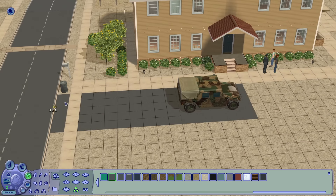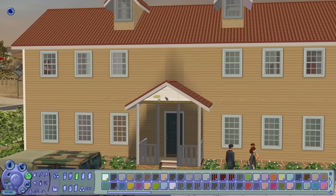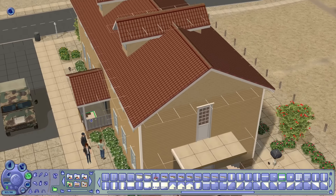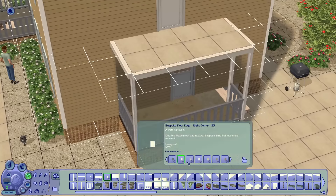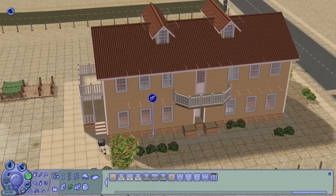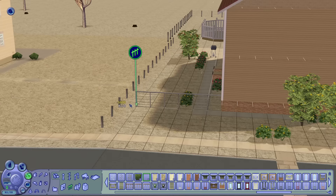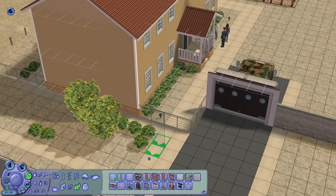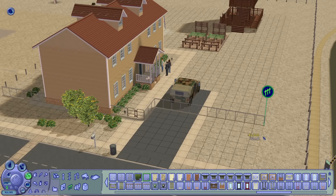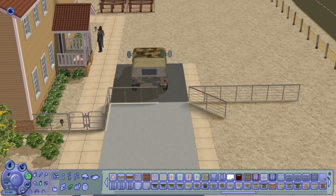I placed a driveway with a decorative - not drivable - car. I messed around with the idea of using a garage door but it just didn't look right. There's already a barbed wire fence surrounding the lot, so I didn't want to outline it with a different fence that was clashing with that. I went with a basic metal fence, then placed a section diagonally to make it look like a partially opened gate. I also placed an invisible fence on the open area to keep sims using the proper path and gate toward the entrance.